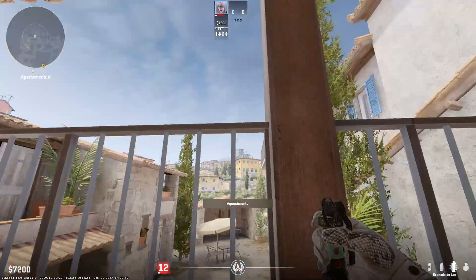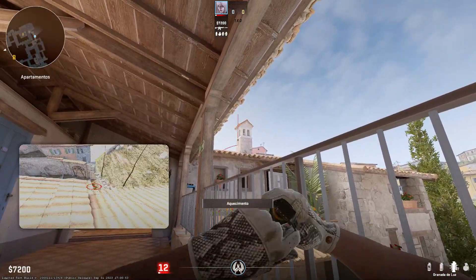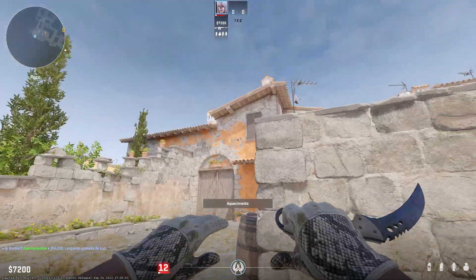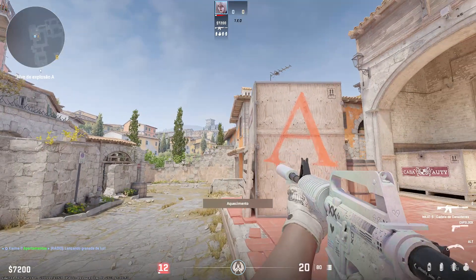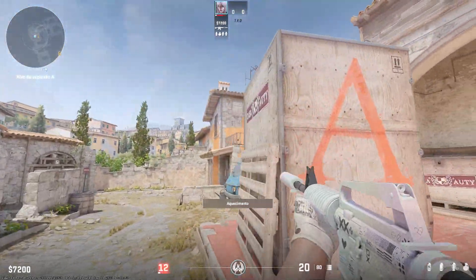Basically, just get anywhere on the right side of apps, to the left side of the chimney, and try this flash right here. If anyone's playing pit, this flash should absolutely destroy them no matter where they are. And sometimes it would even hit anyone playing site — if they're trying to play against an apps pop, they should be blinded as well.